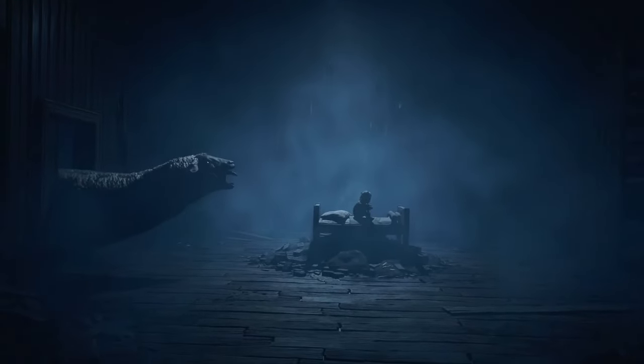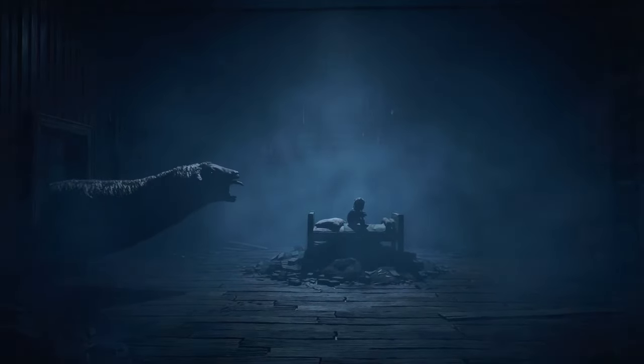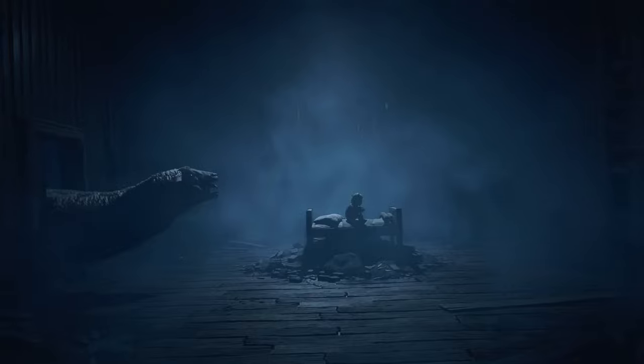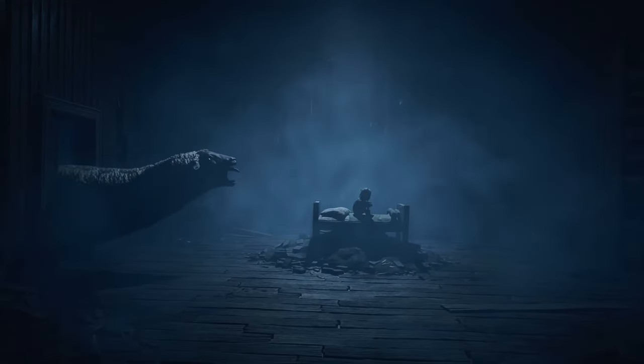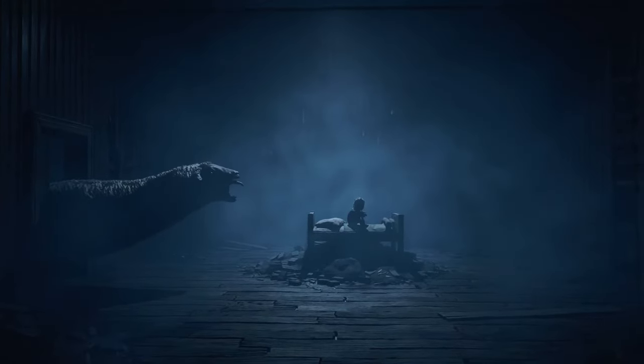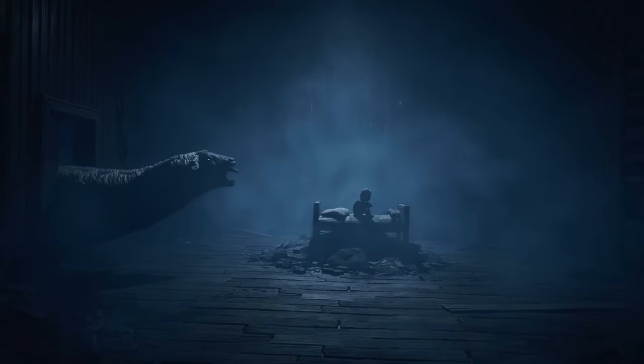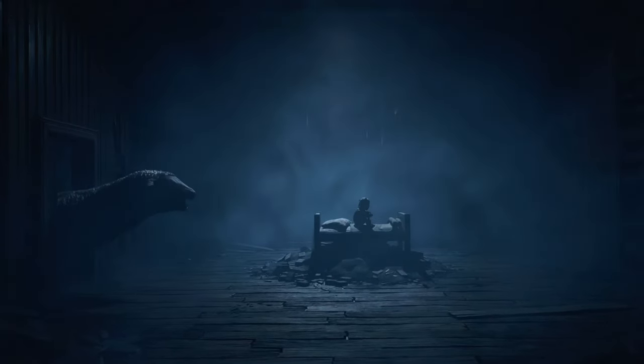The second new monster we are introduced to is the sheep thing, which is teased in the trailer with shots of a lamb yelling out in pain as its body twists and contorts, before later we get a reveal of the thing's face as it stretches out its long neck into one of the wooden shacks where the boy is hunched down in bed — its appearance very much being in the classic body horror style that the Little Nightmares series is so known for. There really is something unsettling about this dead-eyed monster sheep stretching its snake-like body through a room looking to attack the player.